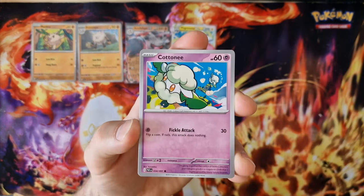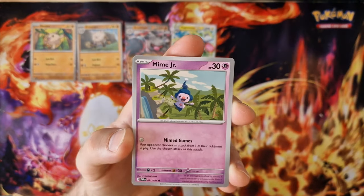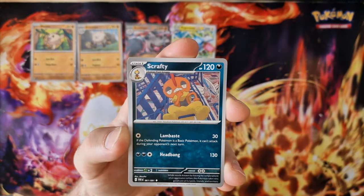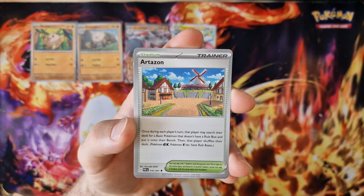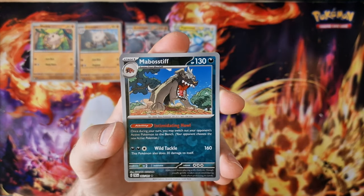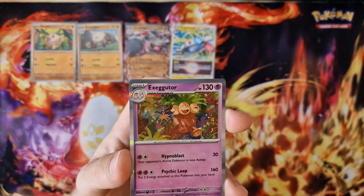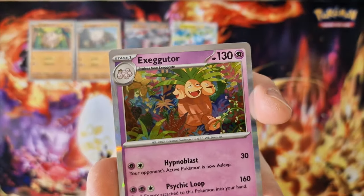Energy, Klaive, Cottonee, Lapras, Mr. Mime Junior, Masiff, Skafty, Svobet, Artazon, Mousif, Svobet, last card — Executor holo. Very nice. Jungle.